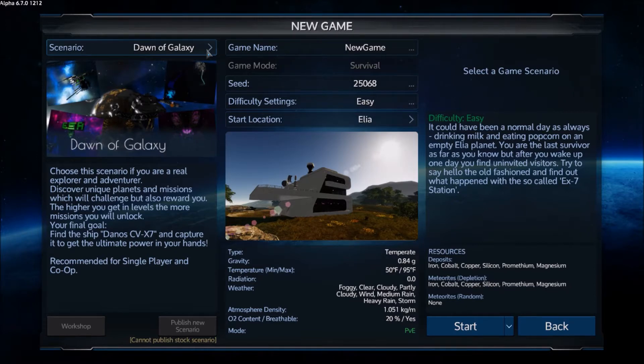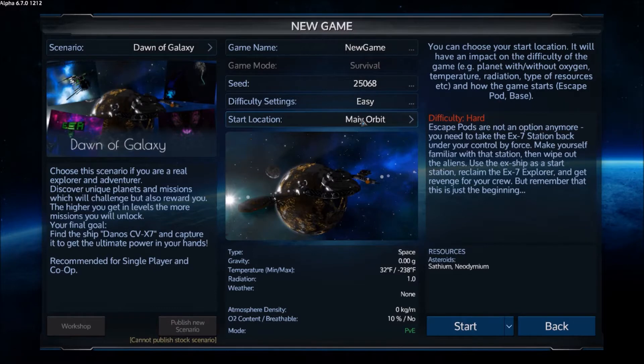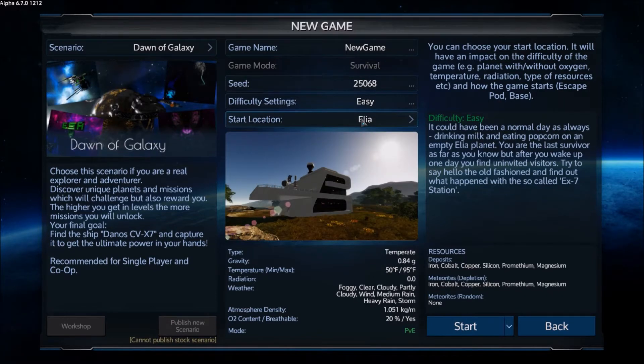You can do this single player or co-op and you can set your difficulty level and your seed so it generates different ways. You can start on one of two planets, just like in the sandbox — Omicron, and this one — and Omicron would be the larger one. Or you can start in orbit, or you start here in Elia versus Akira.